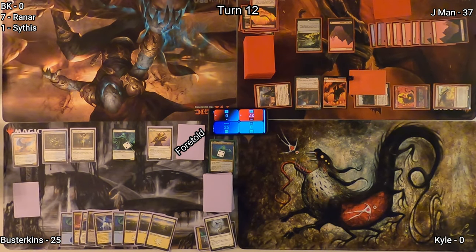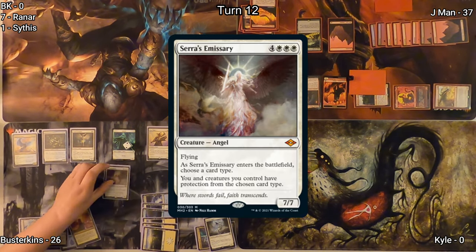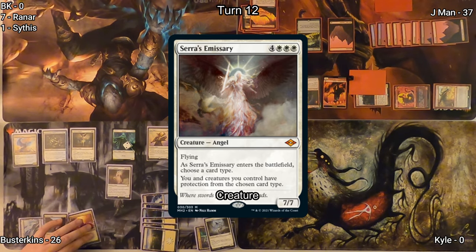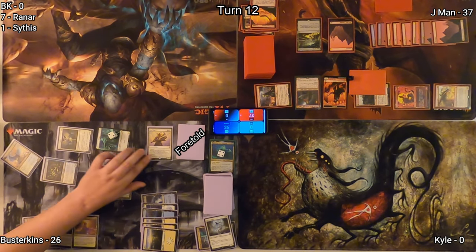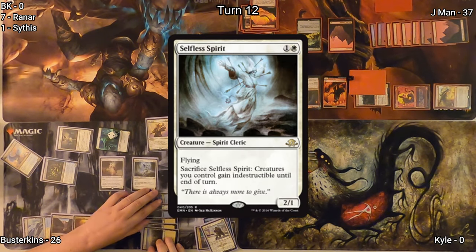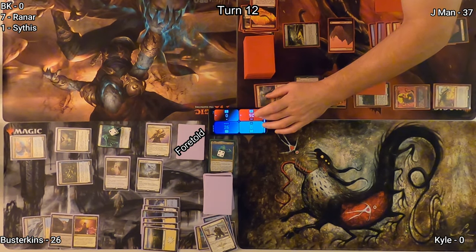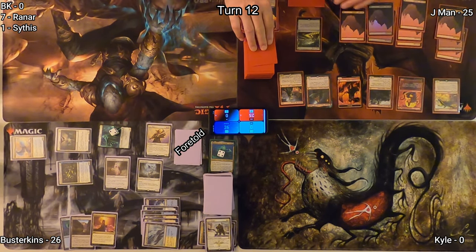Moving on to Busterkins' turn. He untaps, draws for turn, plays a Sejiri Refuge gaining one life. He casts Serra's Emissary naming Creature, so now he and all of his things have protection from Creatures. He then recurs Selfless Spirit with Sun Titan. Jayman uses Maze of Ith to remove Sun Titan from combat, and drops to 25.